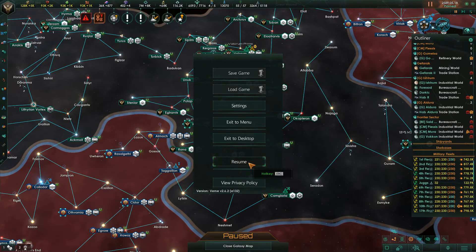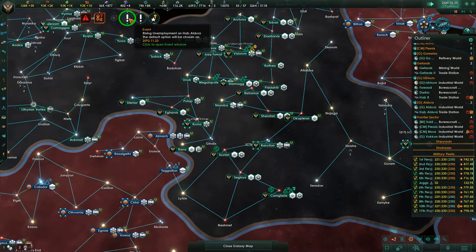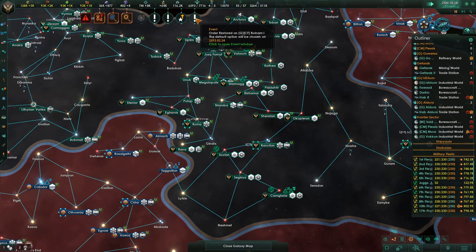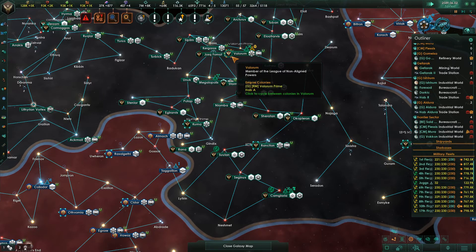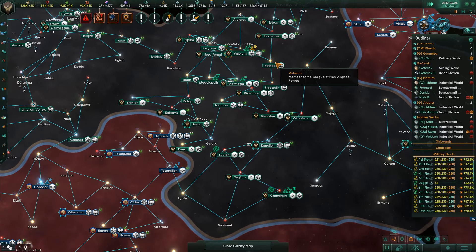So turn off event pop-ups. Then what happens when you resume your game? When there is an unemployment event, it'll show like that and it'll make that nice little ding sound you heard. That's all you have to do to turn off those annoying dialogue windows that hog a whole bunch of your screen, cause the game to pause, and force you to address them. Just go into settings and turn off event pop-ups.